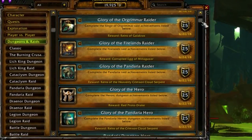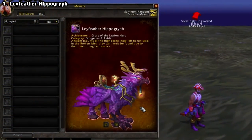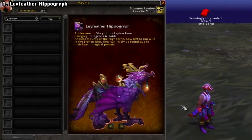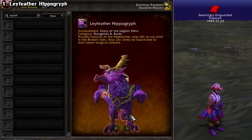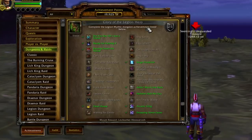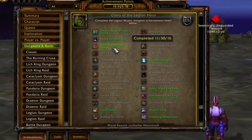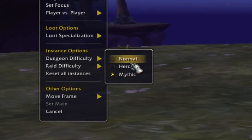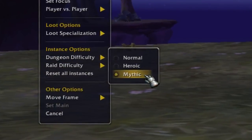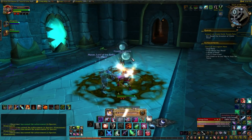Starting with Dungeons and Raids, we do have our fair share of meta achievements for Legion. Starting with the Layfeather Hippogriff from the Dungeon Hero achievement. This is a meta achievement spread across every Legion dungeon, excluding Karazhan and the Seat of the Triumvirate. There are 26 total required, and even though it's called Legion Hero, they actually require you to be in Mythic Mode. I've actually been working on this one myself and should have a video guide up pretty soon.